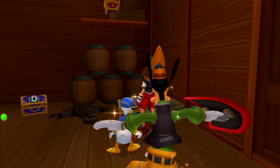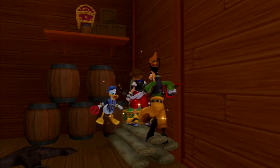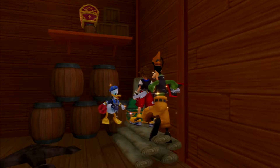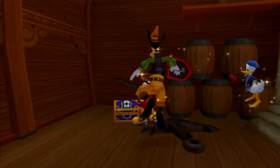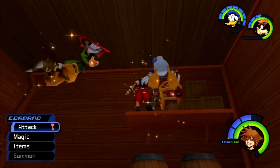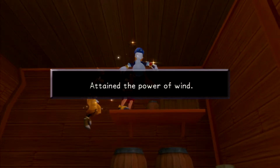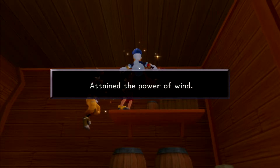So this room's very important. The most important thing is — firstly, you get Dalmatians. Secondly, you get a Dark Matter here. We get the Power of Wind. We get Aurora.